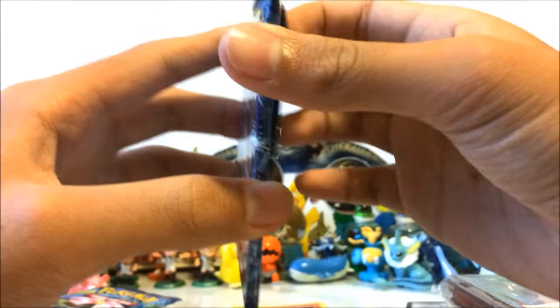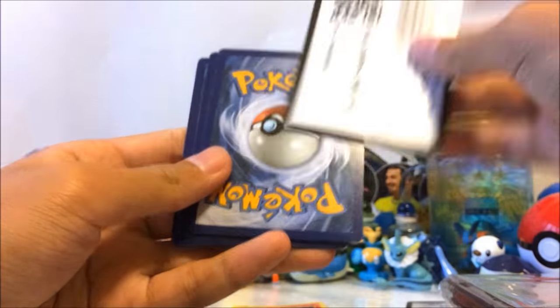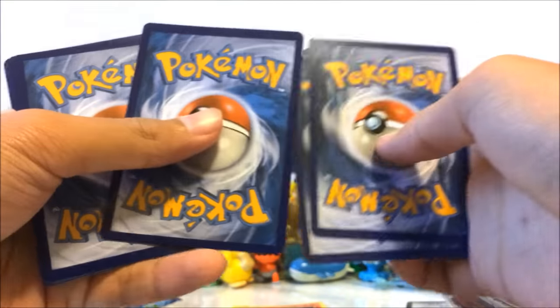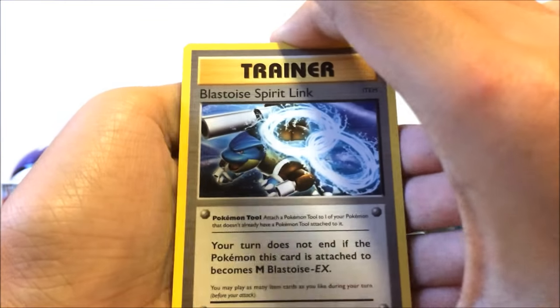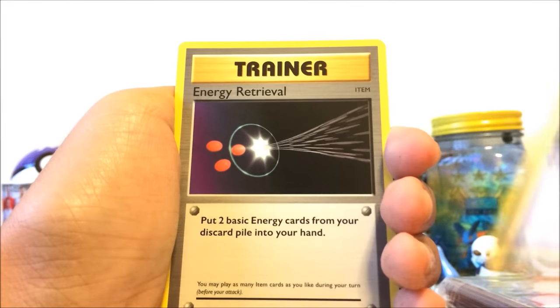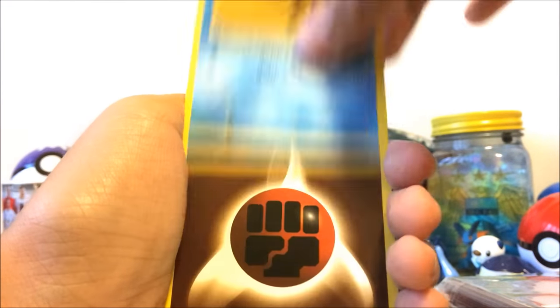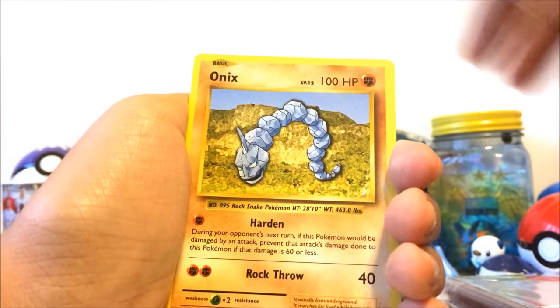Five packs left to go guys! Can you blow on your screens right now? Everybody blow on the pack! That was a clean cut for the pack — hopefully that gives us good luck. Let's pray that we get something good. Blastoise Spirit Link, Energy Retrieval, Kakuna — come on, not a secret rare... energy, energy, magic card, come on secret rare, Onix...